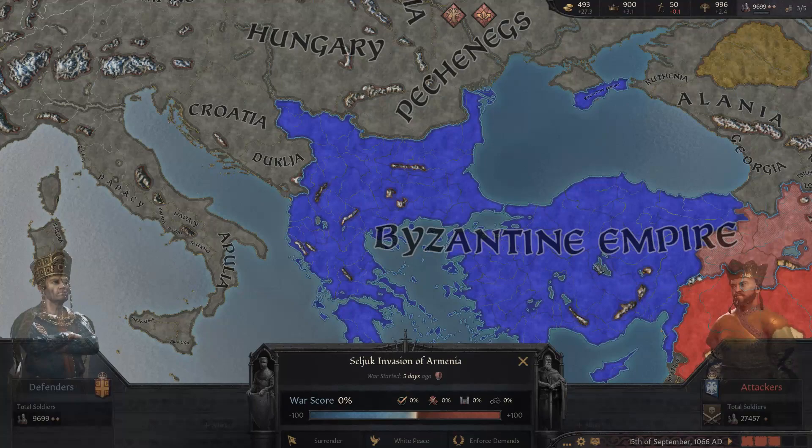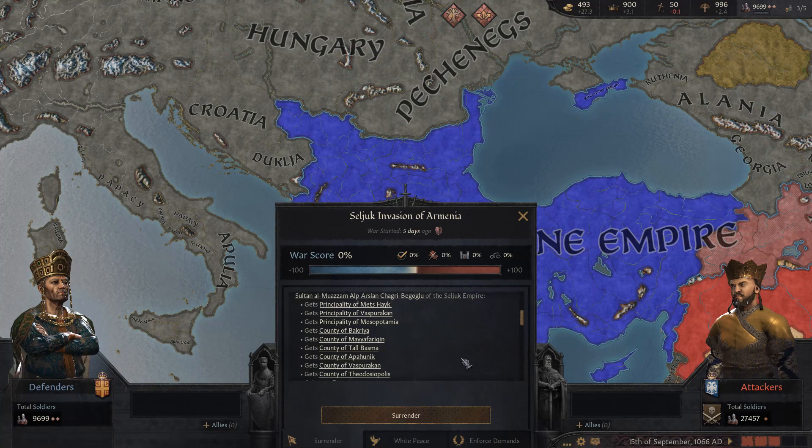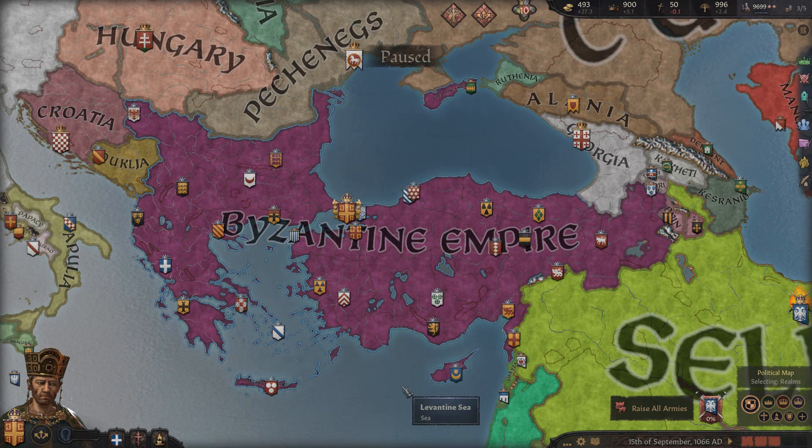The next part of this is how we go to war. Now we're at war here against the Seljuk invasion — they are way more powerful, but if we could bring in more allies, that would be huge, and also have allies right at the start that make historical sense. But also how we conclude wars. We can go to surrender and they get all of this stuff — they're looking for Armenia, just this area here.